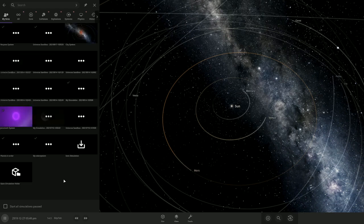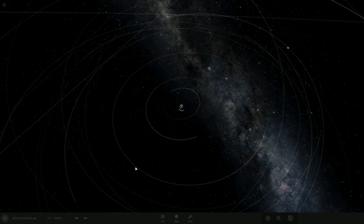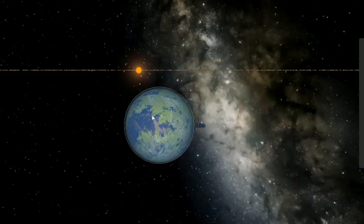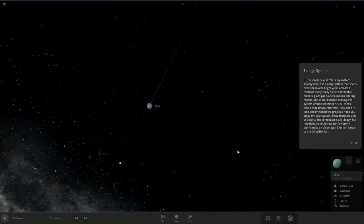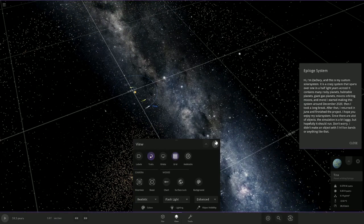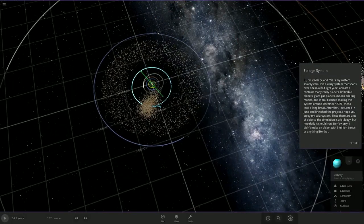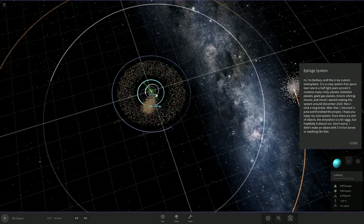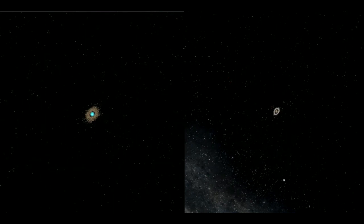I guess we'll start with some of the solar systems I've made. We already know the Eplog system, which is the one I showcased back then. Oh my goodness, this is so unbelievably laggy — it's not even playing, it's paused. This custom solar system is quite a mess. All the asteroid belts are literally just rings around the star. I tried adding rings to planets on two separate occasions, and both times it ended up a complete mess.